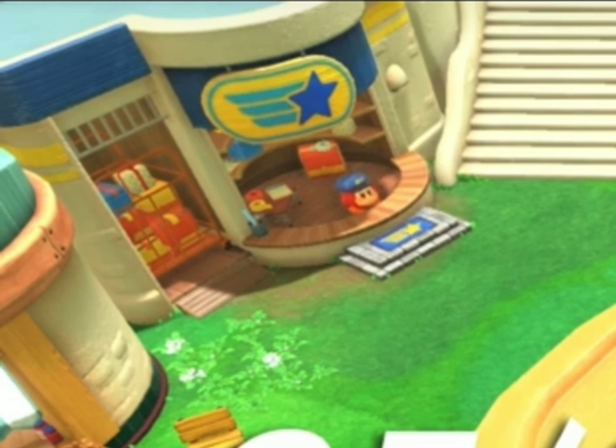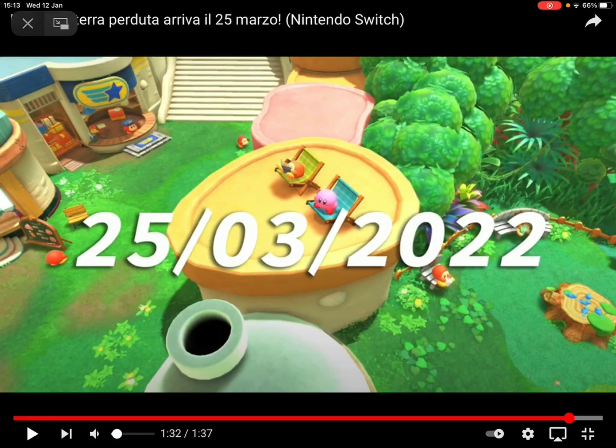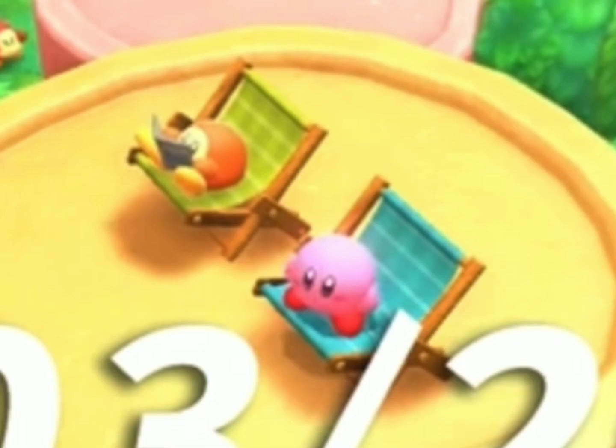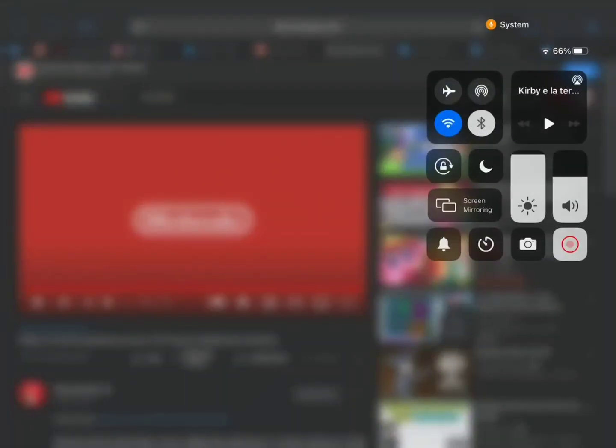Look at that — that's a post office. A Yubinkoku. Look at the little postman Waddlee. They are so adorable. And there's another one down here drinking some tea, and another one up here reading a magazine, and Kirby having some nice sun. I can't wait to play this game. I am so hyped right now.